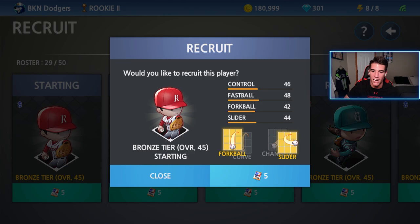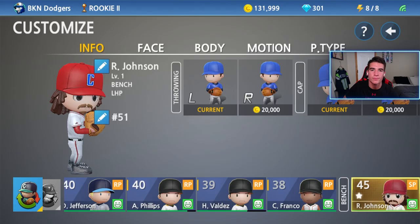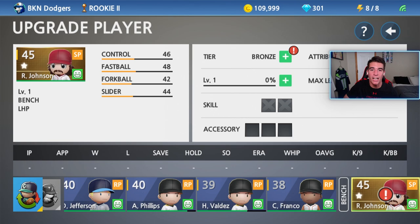We're gonna make them Randy Johnson. We're gonna go with a slider because he had a slider, obviously a fastball, and then he threw a split finger as well, which is a lot like a fork ball, so we'll go with that. Let's go ahead and recruit and customize them. I went ahead and customized my new starting pitcher to be Randy Johnson — made him a left-handed pitcher, number 51. This was the best face I could find that had a stash and also long hair. It's not perfect, but it's the closest thing.